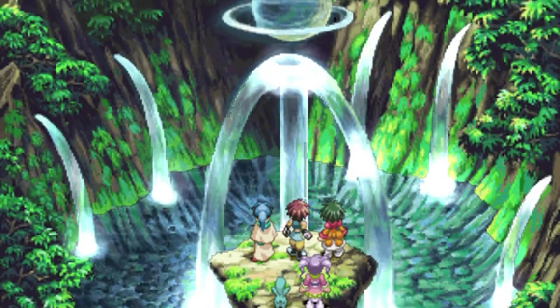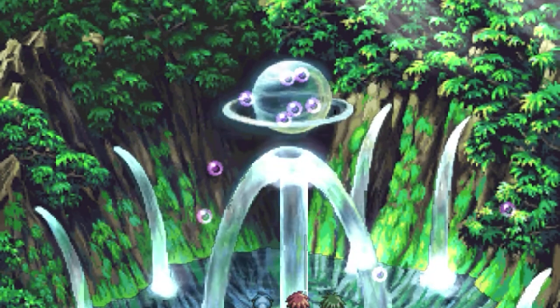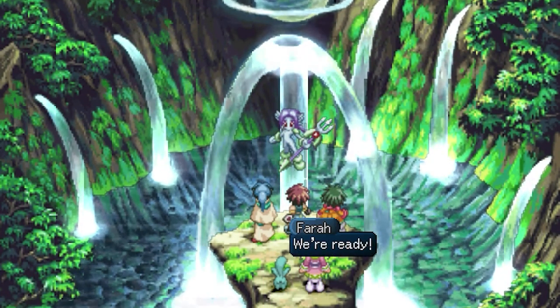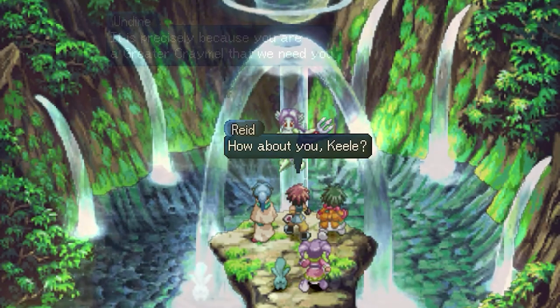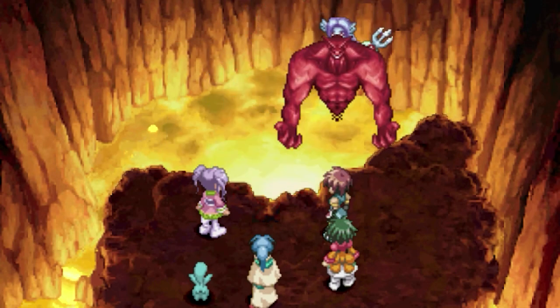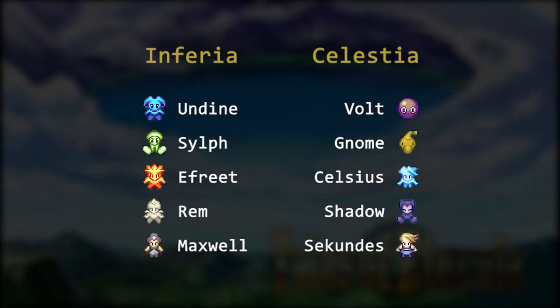Before anything, let's do a quick recap on what Kremels are. Kremels are basically the elemental spirits in the world of Eternia. As you progress through the story, you will acquire greater Kremels that rule over those elements and will allow you to cast new spells and summon them. When you acquire a Kremel, you must put them in either Kiehl's or Meredith's Kremel cage, and which character you choose determines who is the owner of the Kremel until you change it. There are 10 greater Kremels in the game — 5 from Inferia and 5 from Celestia. It's important to note that every Kremel has an opposite element; for instance, Volt is the opposite Kremel of Andin. This will be quite important for this guide, so be sure to remember that.